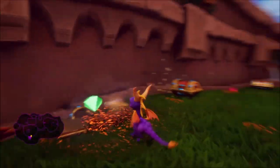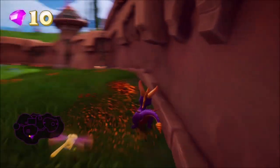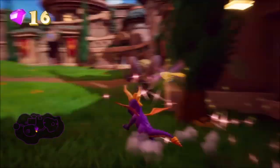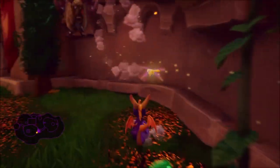The first thing you want to do when you enter Stonehill is turn around and collect all of the chests you see back here. They can be kind of tricky if you don't know they're back there. Once you do that, you just want to run around the border and collect all the gems that you see while taking out the rams in the process to get their gems.